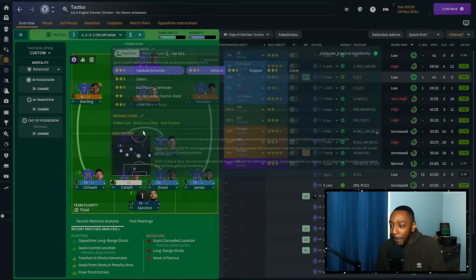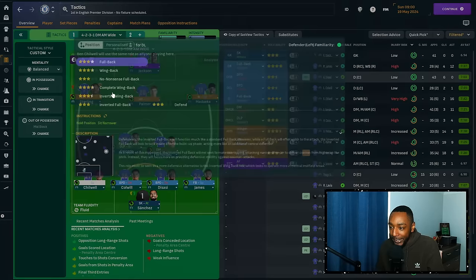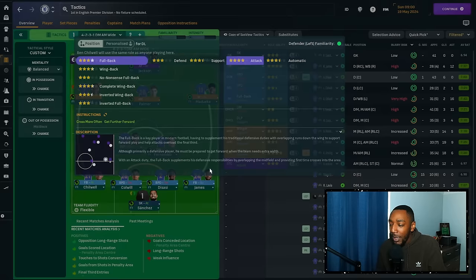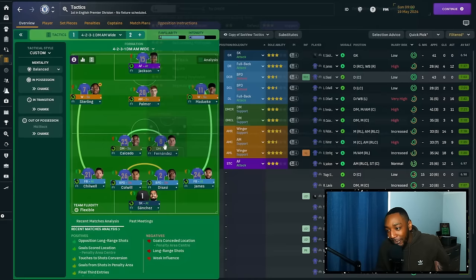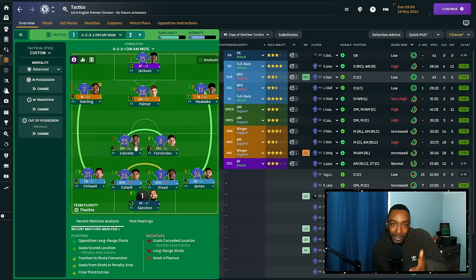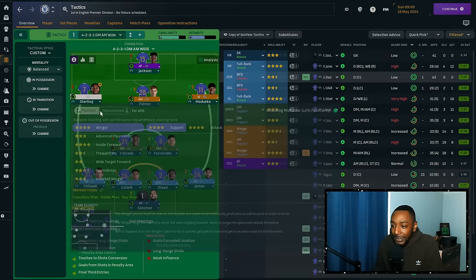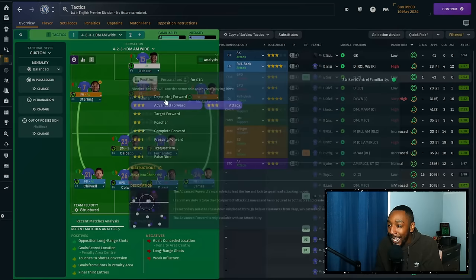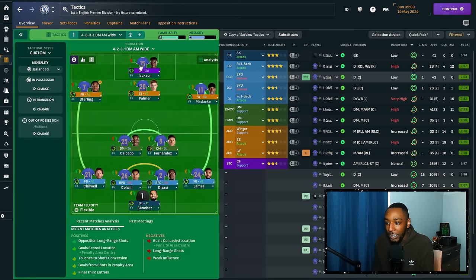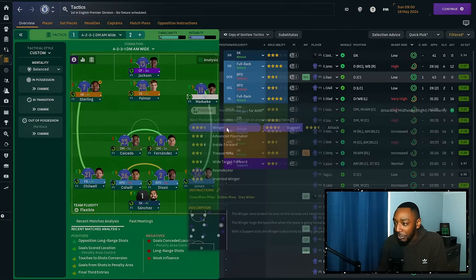Here are the player roles I chose: a sweeper keeper on attack for the goalkeeper to help build out from the back, two ball-playing defenders, fullbacks on attack to get further forward — I felt a fullback on attack provided better balance than a wing-back. A double pivot of two defensive midfielders on support. On the left, an inverted winger on attack to be very direct. An attacking midfielder as a shadow striker. And a complete forward up top, looking to drop deep and move to the channels.